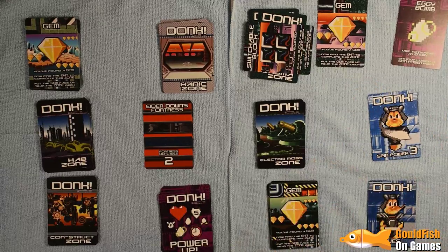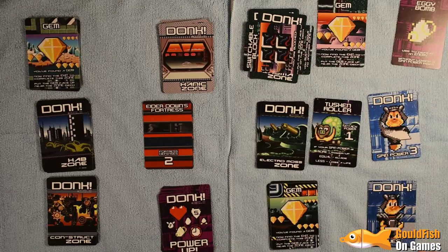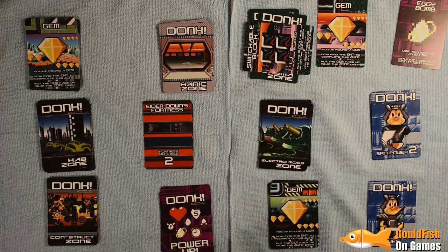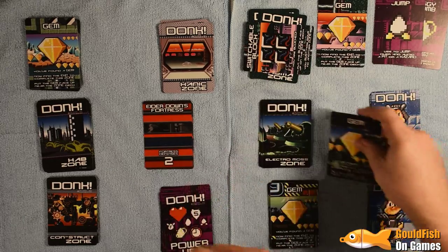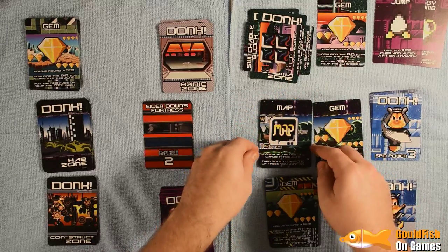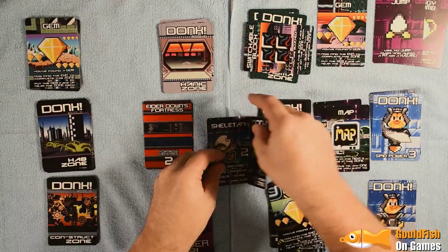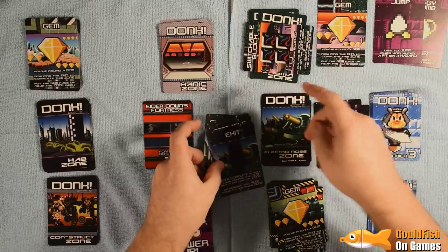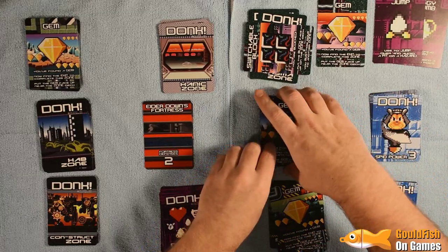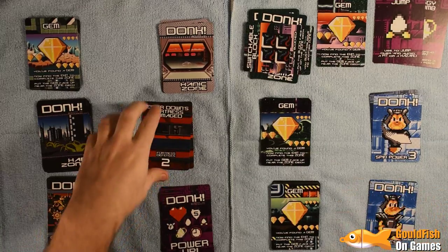Let's continue — we defeat it and get a power-up. We've found the gem, so we can go back up to spin power three. And the Map again — very useful card to get. Looking at one, two, three, four — that's the exit. Using the gem we get another life, completing that zone. Three spin power against the fortress of two — the fortress is down. We definitely did that one correctly this time, though we don't have many zones left to attack it.